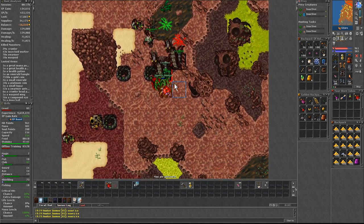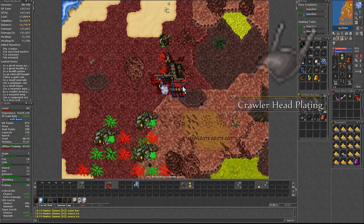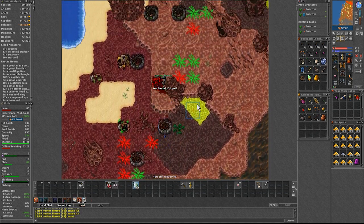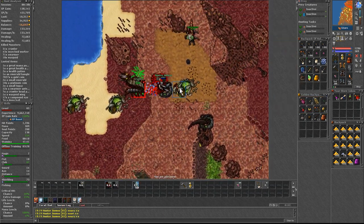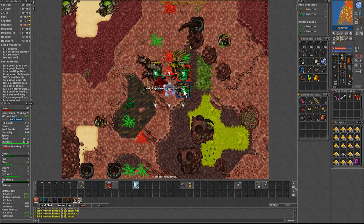In terms of money, it can vary and is definitely better on older servers with a demand for crawler heads. This is a creature product used for energy protection imbuement, and the price depends on the demand on your server. Also there is a very rare drop which is the grasshopper legs — you can loot it from the wasp boys and crawlers, and these tend to be over 100k. But since they are a very rare drop, don't come with high expectations.